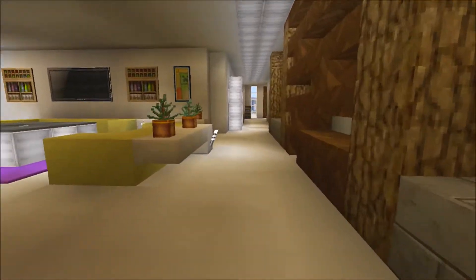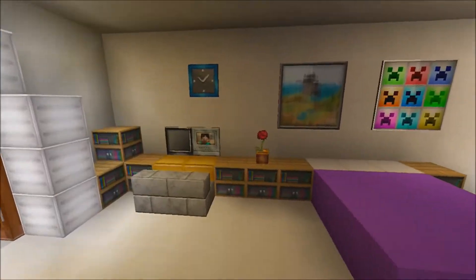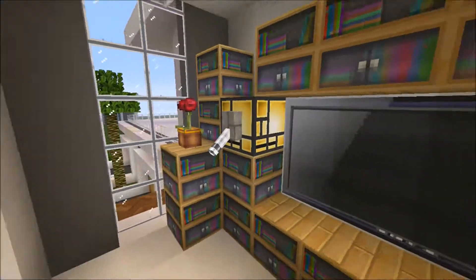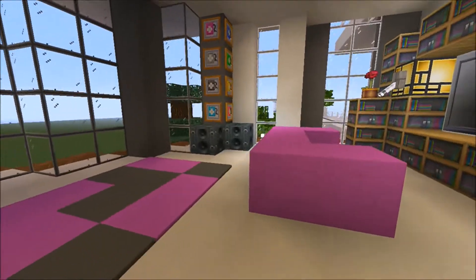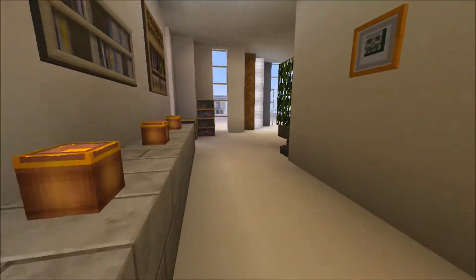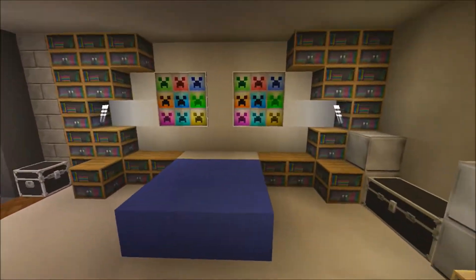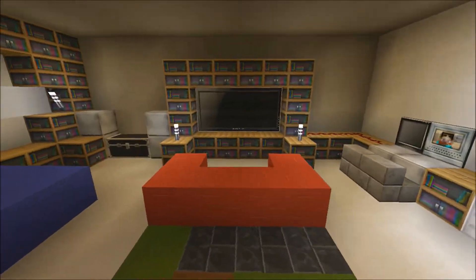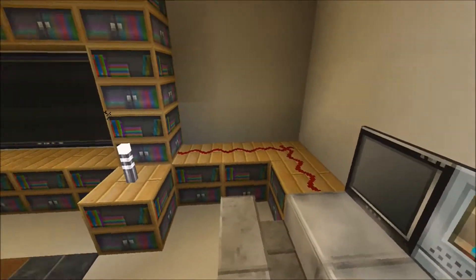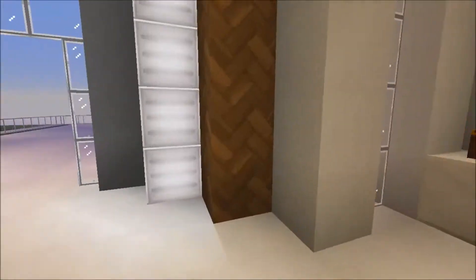We have two bedrooms. This is the girls' room — you've got your bed, your laptop, and your gaming system, because you need to game. And you have all your music on this wall. Then there's the boys' room — it's kind of similar but a different shaped room. You've got your bed, your music, your awesome gaming system, your laptop, and my El Gato game capture, which is plugged in so I'm recording.